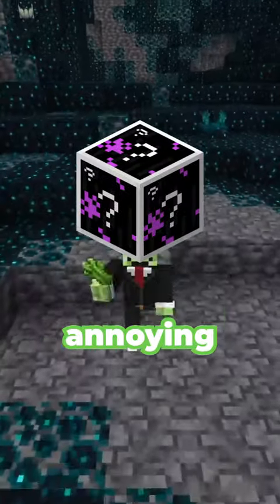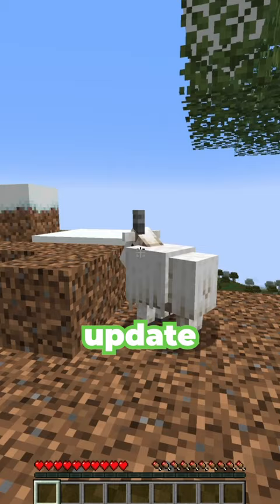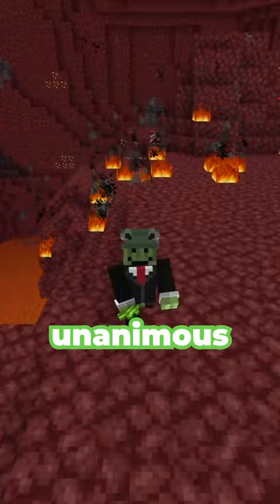Minecraft has an incredibly annoying item that I think people haven't been taking advantage of. In Minecraft Update 1.19, the goat horn was added. There are 8 different horns, each with different sounds. And by unanimous decision between me and my friends, this one is the most annoying.